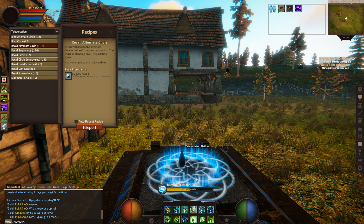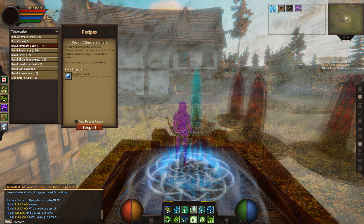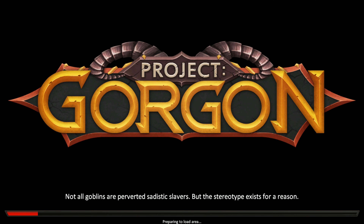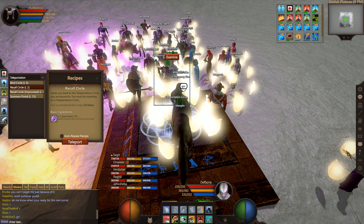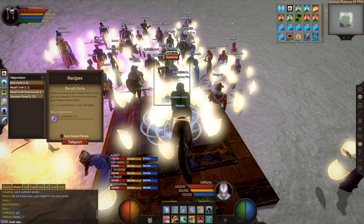You'll also get recall abilities that allow you to teleport to your most used location. The gem in all of this is a teleportation machine found later in the game that lets you input a set of coordinates and teleport to various locations around the world — really amazing for getting around quickly at higher levels when you have to move from location to location almost constantly. So be sure to level up those teleportation skills and unlock those abilities as soon as possible.